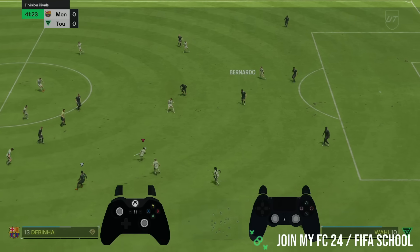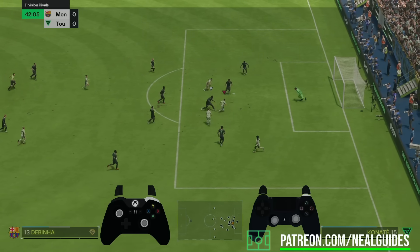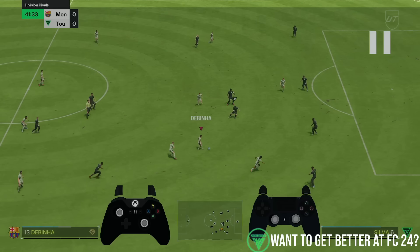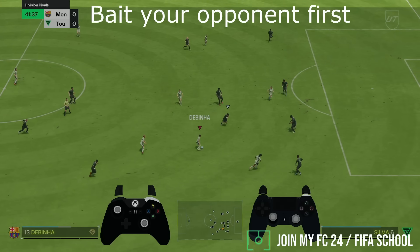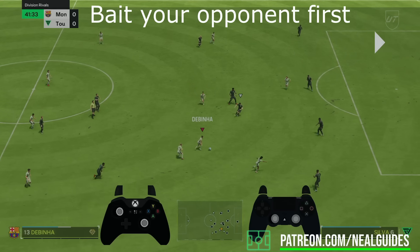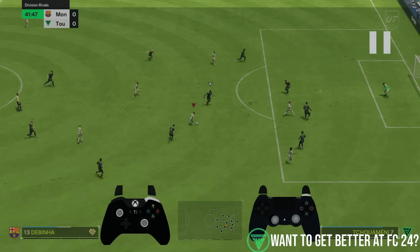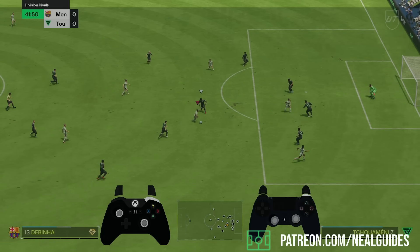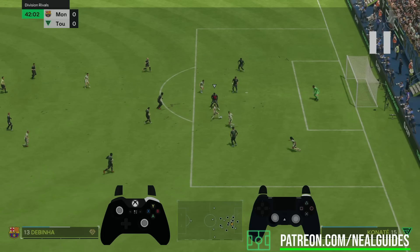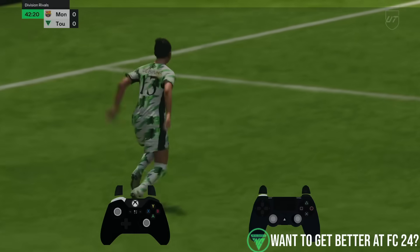The most overpowered technique in the game right now is the controlled sprint. Simply hold R1 and you can glide past your opponent or even past the goalkeeper to score. But people are using it incorrectly — when going towards someone, you need to fake and deceive an angle first. What top-tier players do is pretend to go one way, then hold R1 and exit the other way, baiting the opponent because their normal jockey can't catch up.